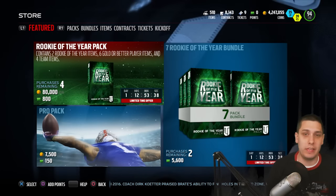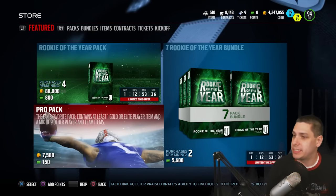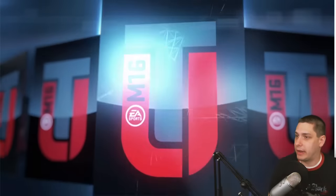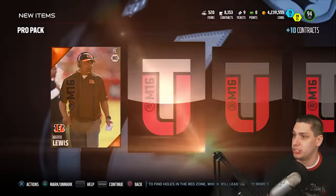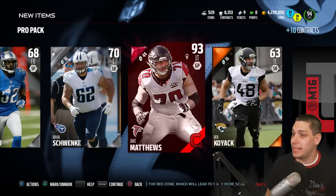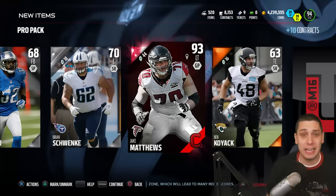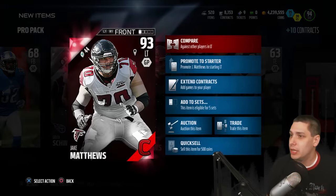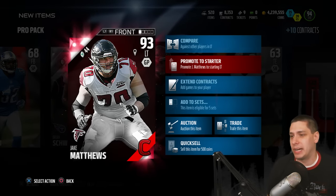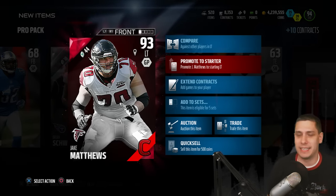By the way, I actually kind of like the Rookie of the Year pack art. I've said this so many times throughout the year, but I really think they did a great job with the pack arts this year. The card art in general looks really great as well. And we get a Jake Matthews card here — 93 overall. Campus hero, not a bad pull. Let's take a look at this thing — Jake Matthews left tackle.